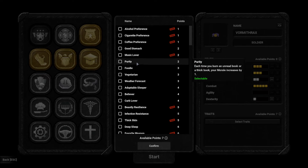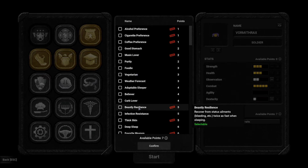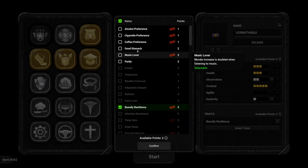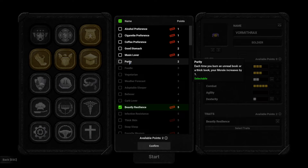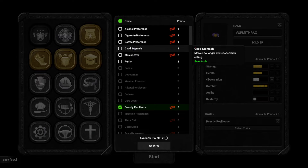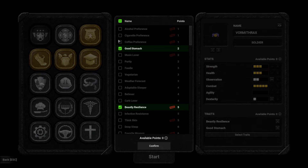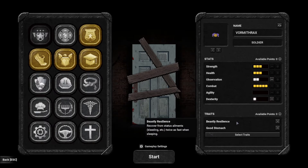The trait list is short at first — typically only the first three are available when you start playing. Your profile meta-progression unlocks more choices over time, some of which are really powerful. We've unlocked down to Parkour. Let's also take Beastly Resilience — recover from status ailments like bleeding twice as fast when sleeping — that's important. And Good Stomach — morale no longer decreases when eating. So our traits are Beastly Resilience and Good Stomach; we're all set.